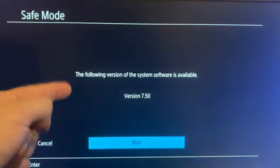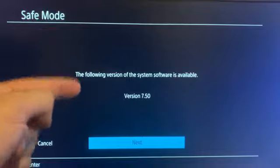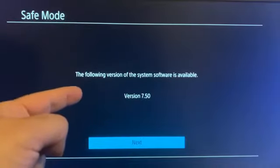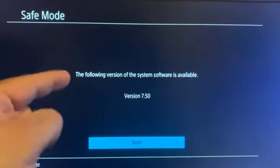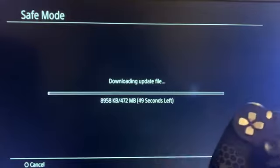The great thing about the safe mode option is that even if you already have version 7.50 installed, it's going to let you install it again. So if you installed the 7.50 update and you're having problems, try going to safe mode and reinstalling the 7.50 update. Press X to go to the next screen.